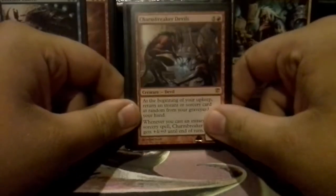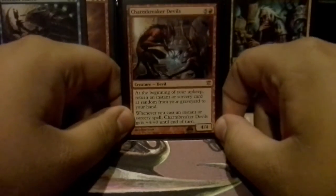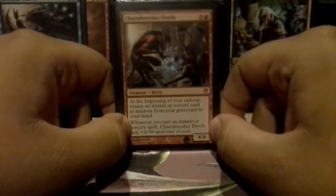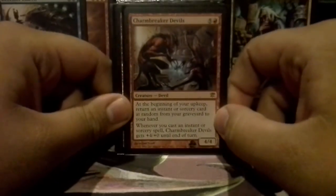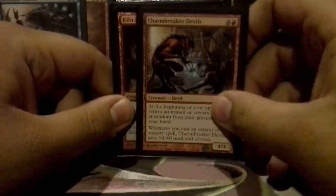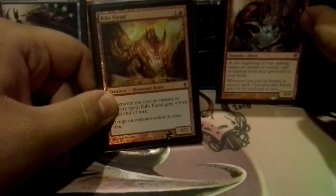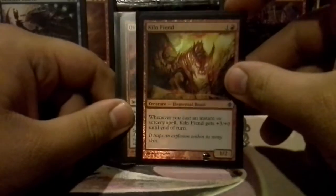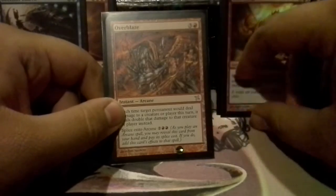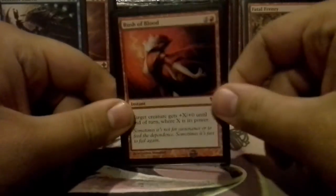Part of the other combo in the deck is just overrunning the opponent with damage. Charmbreaker Devils — if you can just have Charmbreaker Devils and a take-an-extra-turn card in your graveyard, you just keep getting it back. It's hard to do that in later game, but early game if you get this out with that and a take-an-extra-turn card in your graveyard, you win. It's relatively cheap — six mana basically. He also works with the damage combo using Kiln Fiend — whenever you cast an instant or sorcery, Charmbreaker gets plus four and Kiln Fiend gets plus three. Then you use stuff like Overblaze, copy it a couple times, or Fatal Frenzy, copy it a couple times, or Rush of Blood and copy it a couple times.